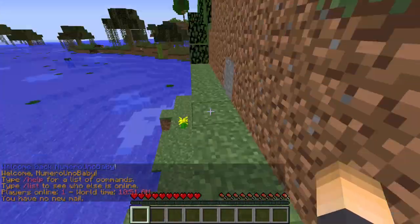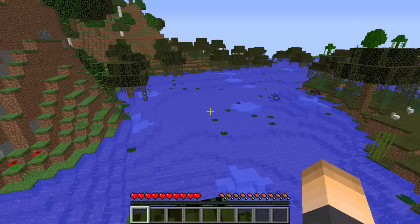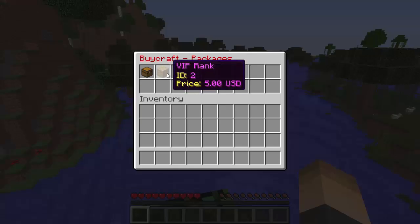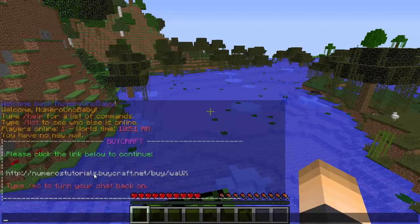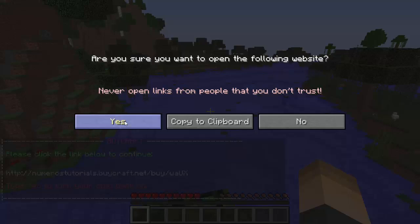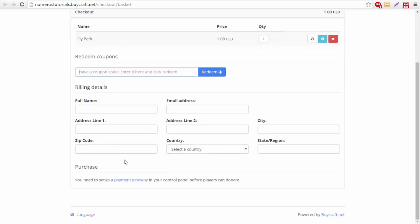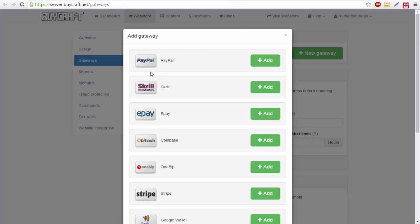Back in-game, players can type /buy to open the store GUI. As you can see, the VIP Rank shows up with a wood icon at five dollars. Players click on it and it gives them a link; they click that link and are taken to the checkout page. If you gave them a coupon code they can enter it there, then fill in their payment information. We do still need to set up a payment gateway, so let's click on that.